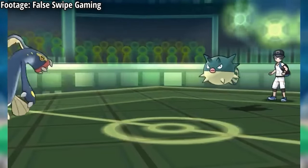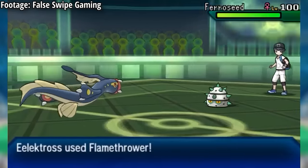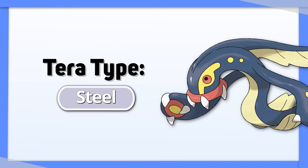Elektross is a Pokemon with no weaknesses, decent bulk, and below average offenses, meaning the best thing it can do is Tera Electric to raise its damage. Tera Steel is also acceptable to increase its survivability.